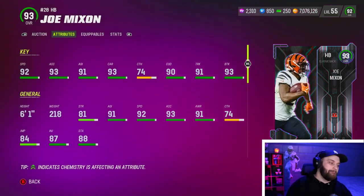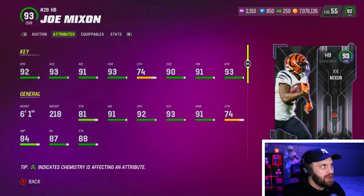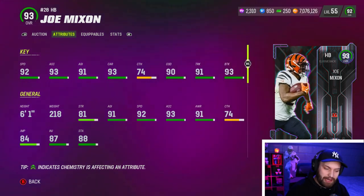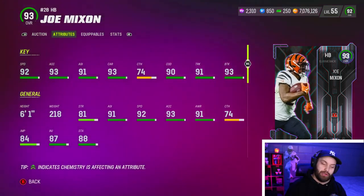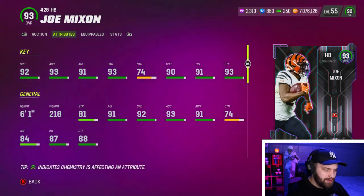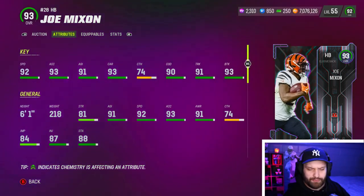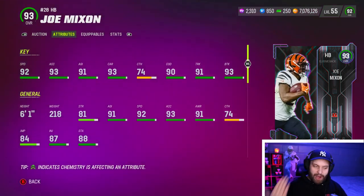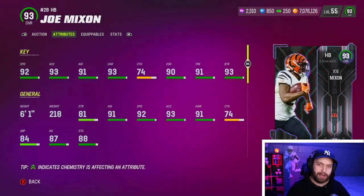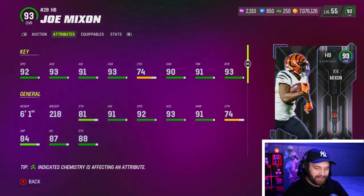At number six, we do have Joe Mixon — 92 speed, 93 acceleration. We all got to use Joe Mixon early in the year with his 89 card. The 93 carrying on this card is insane — if Joe Mixon fumbles for you, you're just the unluckiest player in the world. He doesn't have the 80 catching we're looking for, but 74 is still really solid for a running back. He is one of the more balanced running backs you'll see in the game: 90 change of direction, 91 trucking, 93 brake tackle. He is really solidly sized at six foot one, almost 220 pounds. Joe Mixon is one where he's not going to bring insane highlight plays, but he can do anything for you out there. He'll fall forward most times. I love that 89 overall card — this upgraded version is just as good. Really good card.